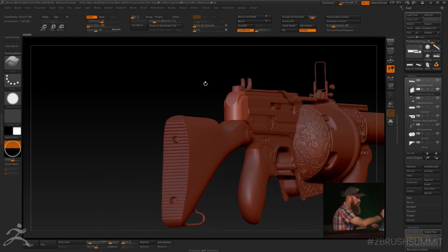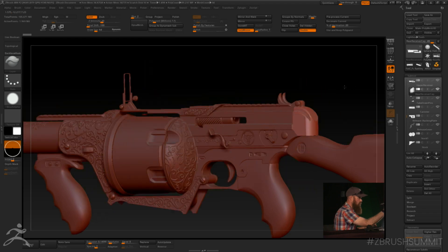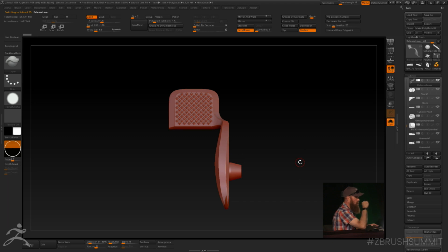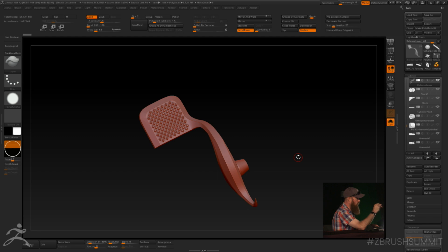It just dawned on me that I have the wrong screws on the stock — I put Phillips head screws there instead of flat head screws. I'm a terrible person. But this was a fun piece to work on. If you had tried to model this in another traditional 3D modeling application you probably would have lost your marbles. This was all done basically with stretch, pull, move, clip, H polish, and alphas for the checkering patterns.